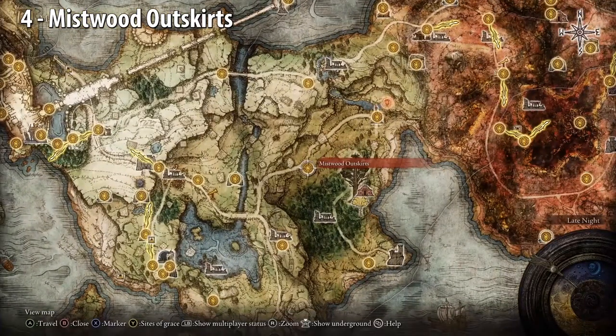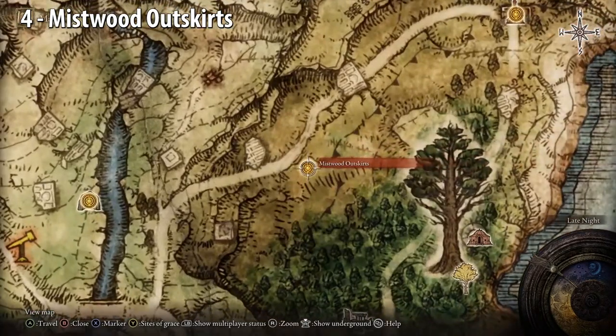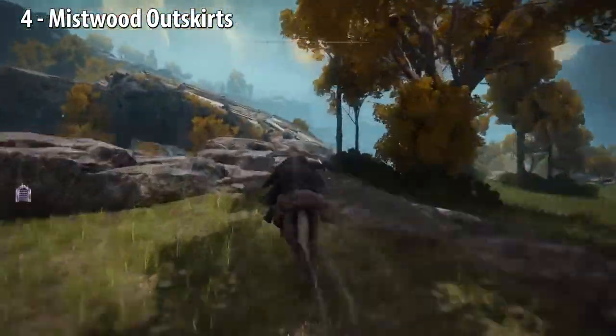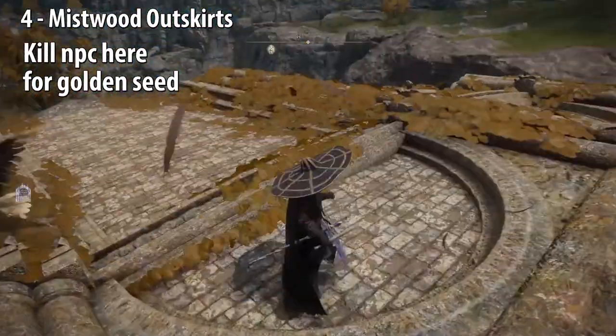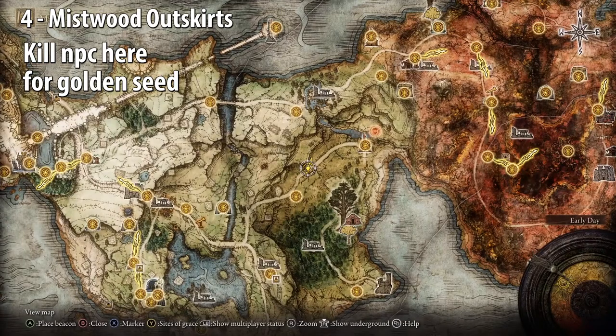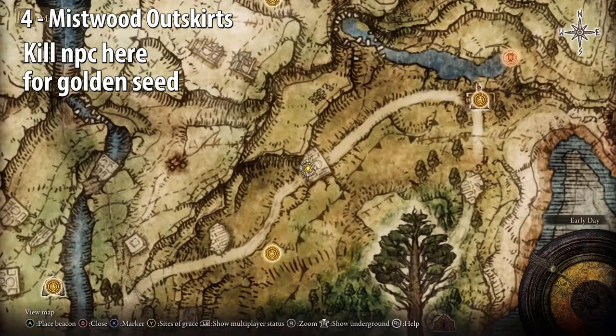Mistwood Outskirts. Go northeast. There's going to be an NPC on these ruins. Kill him and you'll get the golden seed. If you don't kill him, you'll get a quest, and I think the reward is a dagger, but whatever it was, it wasn't worth it.